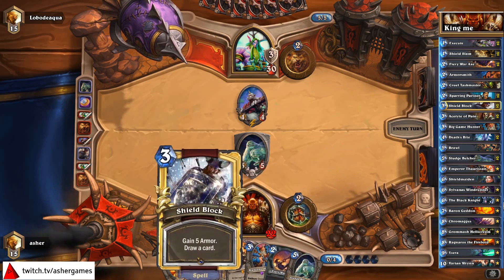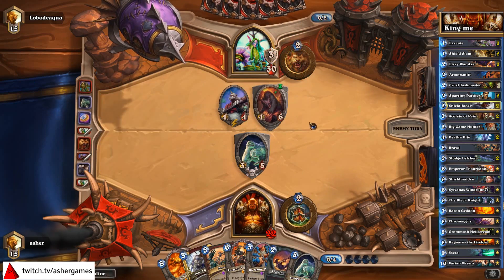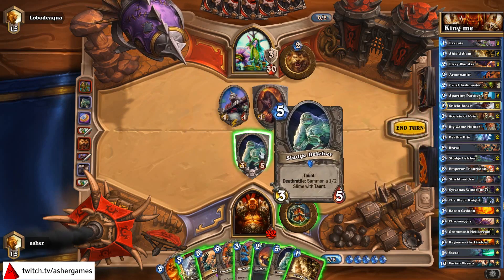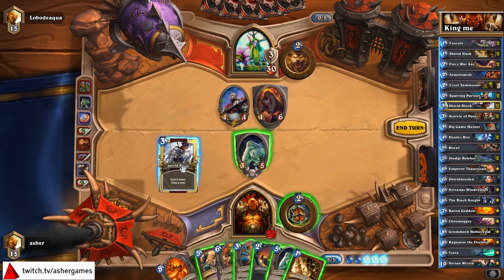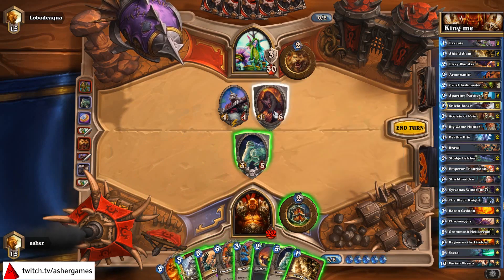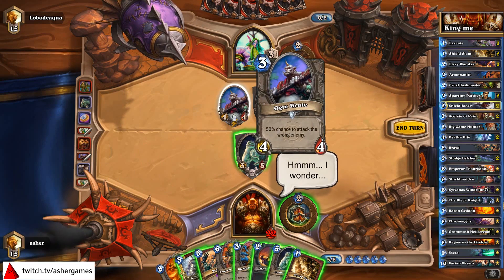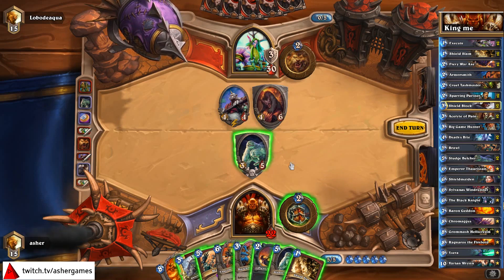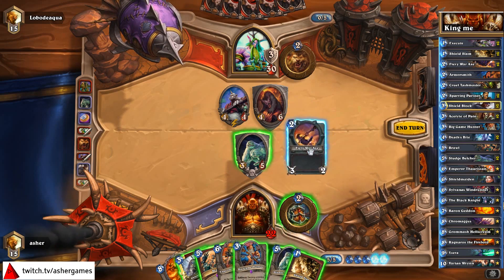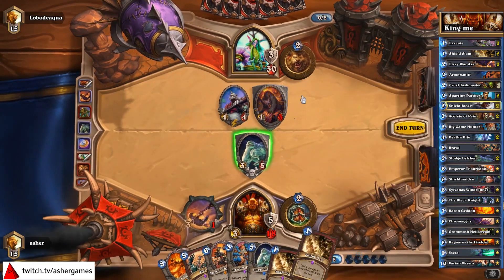Turn 5 — could very easily be Fiery War Axe Shield Block again. There's a taunt — that's what I like to see. Now your Ogre Brute doesn't want to attack very well. There's a fantastical Shield Slam, a little late. I could take this thing out, and if I do, he can attack it with his Hero Power and still have to push through with the Ogre Brute. Let's do that first. Double Shield Slam.